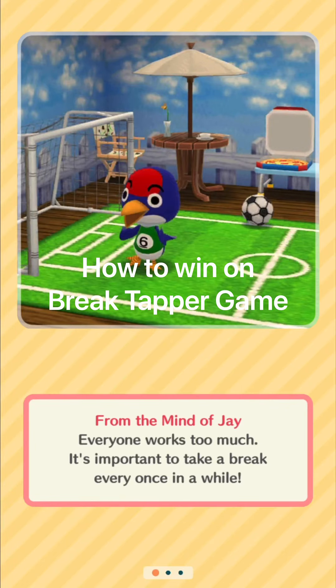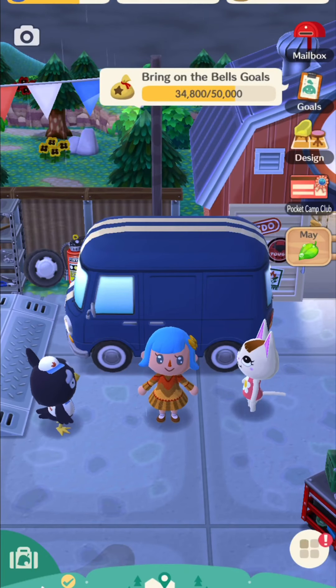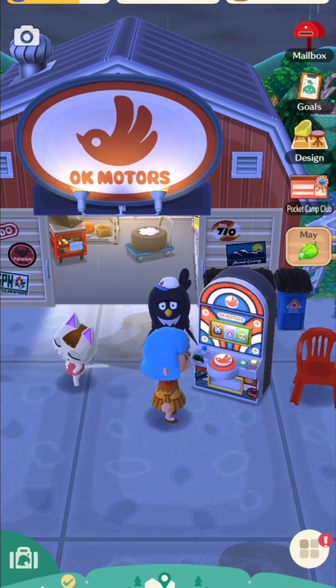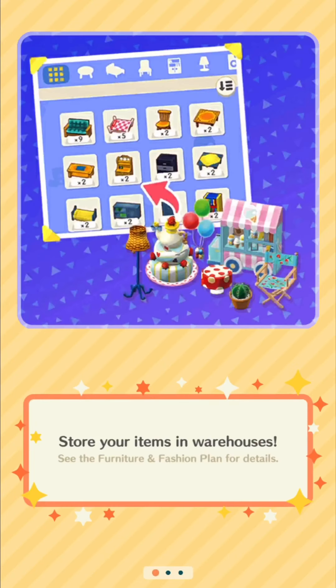Hi everyone, today I'm going to be showing you how to play Break Topper in Animal Crossing mobile version. You need to go to the Motors icon and then you'll end up here. The Break Topper is beside Carlo, so just click it and you can start playing.